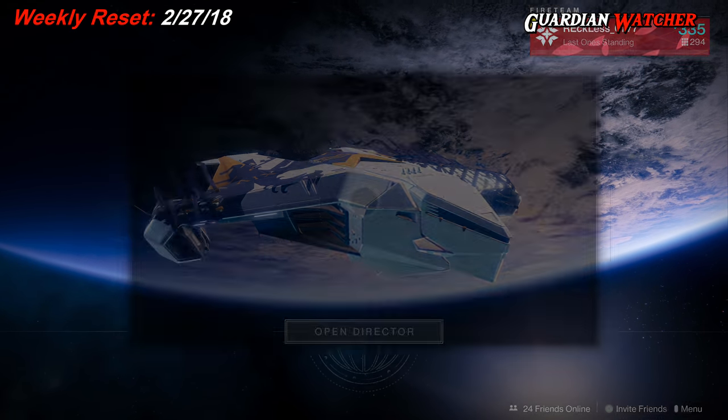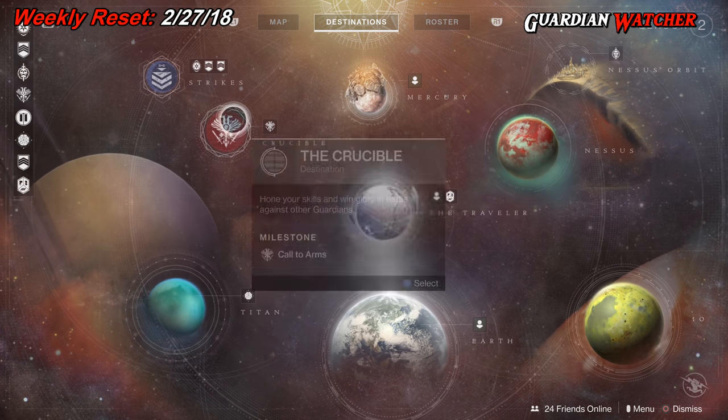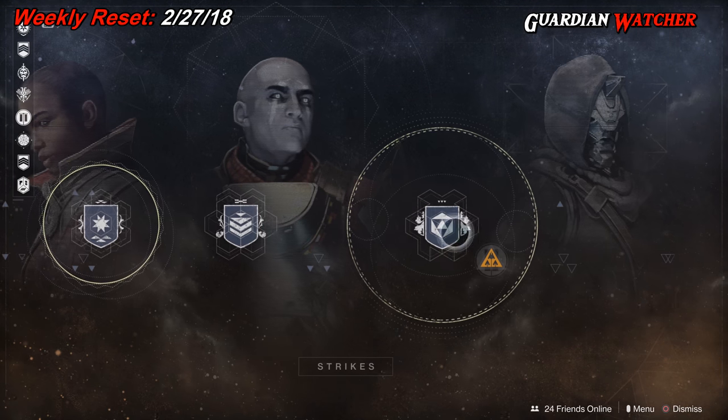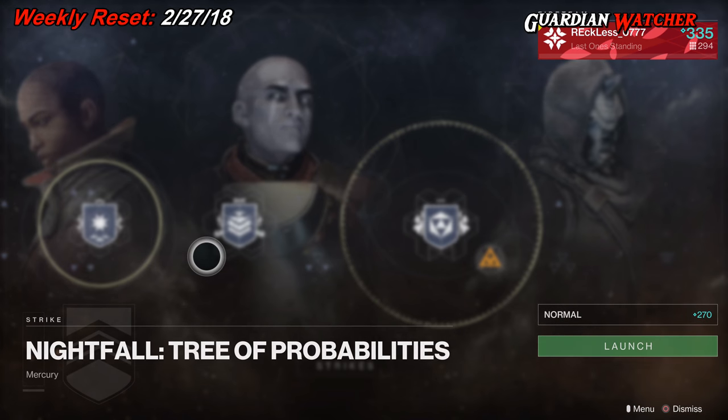It is the weekly reset and we'll start with milestones first. We have strike challenges, which require you to complete three strike challenges. Then we have the Nightfall — this week's Nightfall is the Tree of Probabilities. Remember, there are no longer any modifiers because in update 1.1.3 it is now all about Nightfall strike scoring as well as Nightfall challenge cards.